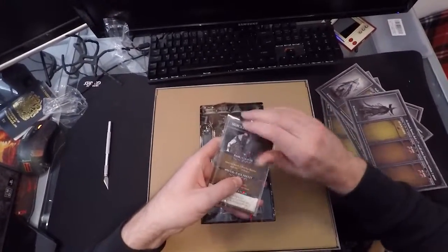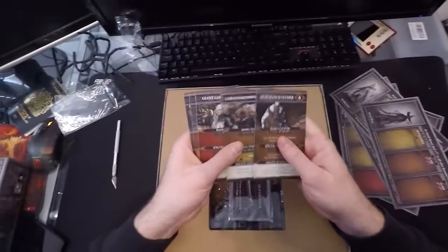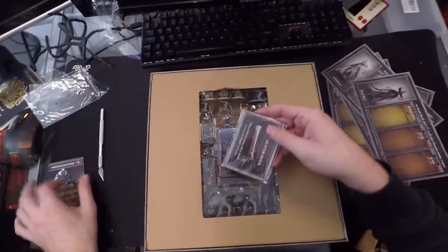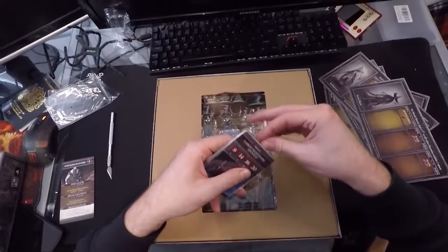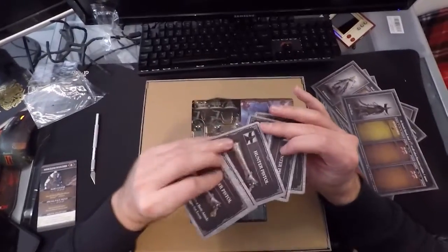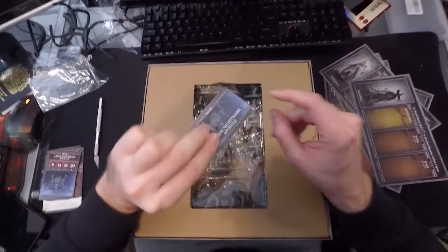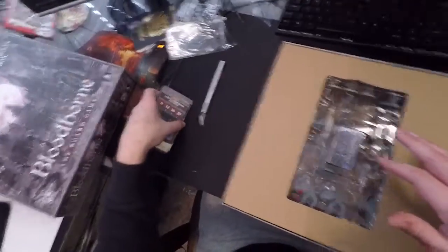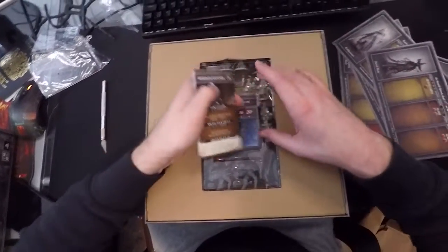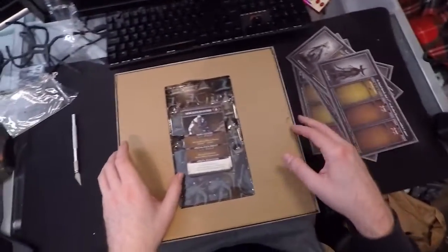Let's open them up and see — these might be boss cards actually, I think they're boss cards. We have more pistol cards and a boss card there, and a boss behavior deck. And again, you can fit all the cards into a nice little inset in there. Box management is a nice touch.